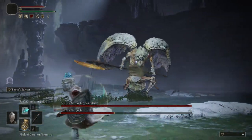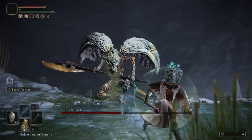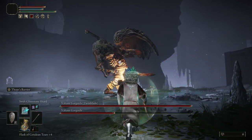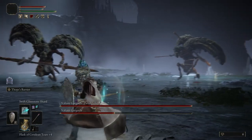The next attack sees Gargoyle number one puke a poisonous substance, which will usually happen when you're in close vicinity. Run out of range and get some attacks in or use a flask. When Gargoyle number one switches back to their sword, they will grab the weapon with their right hand before swinging around and slashing as they go.